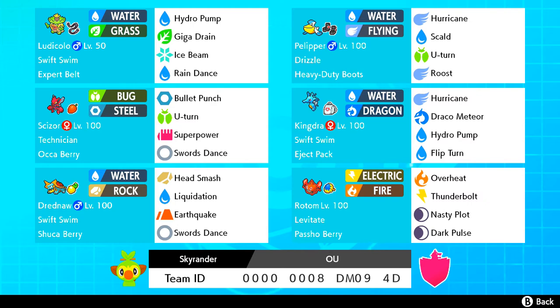The short review here is that we got Pelipper — a very, very aggressive one with Expert Belt. It's Modest, it outspeeds everything unless there's a Choice Scarf, Dragapult and whatnot, which won't be in this meta. It has Hurricane, Ice Beam, and Rain Dance. It is good, it is a nice Pokemon to have — I really like it.